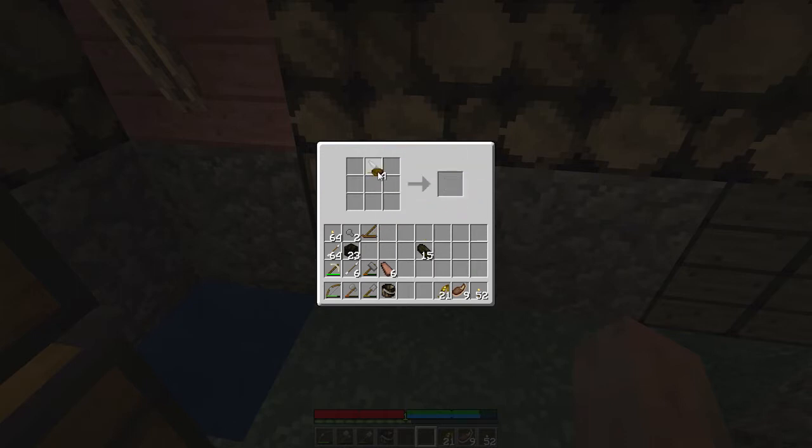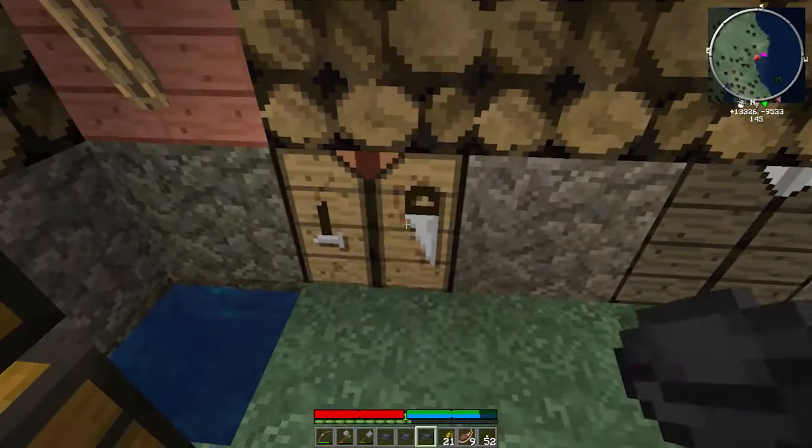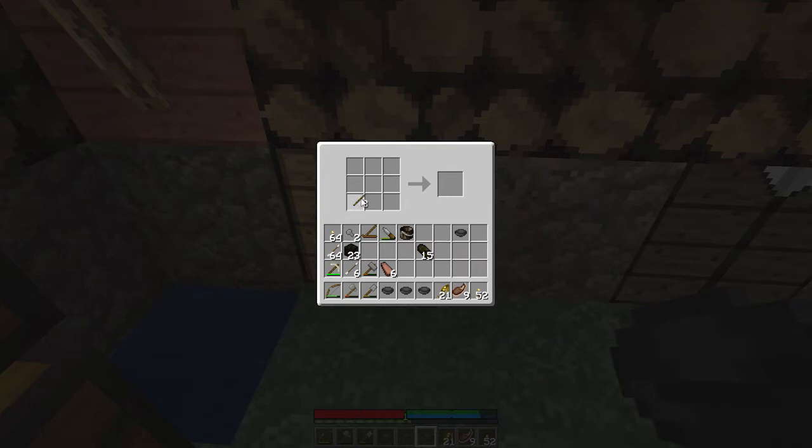There we go, it is shaped. We will grab all four of those - don't need that on my hotbar. I need sticks - yeah, three sticks - and three planks. We now have a sluice.